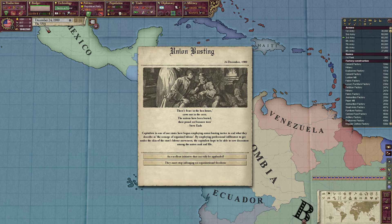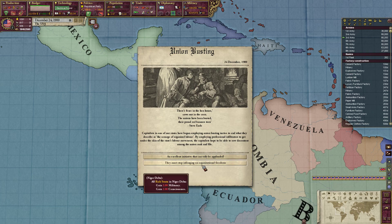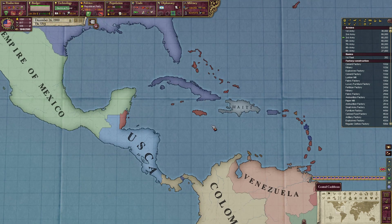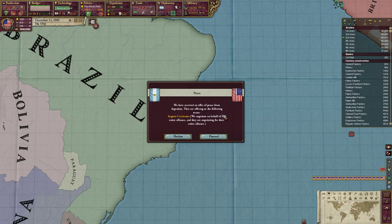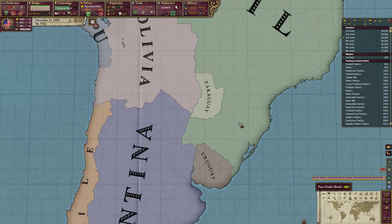We can try to make the socialists less conscious, less aware of what they want, but make them more militant. Or we can just make the rich more conscious. Let's go ahead and do that instead. Peace offer from Argentina — we accept. Peace.